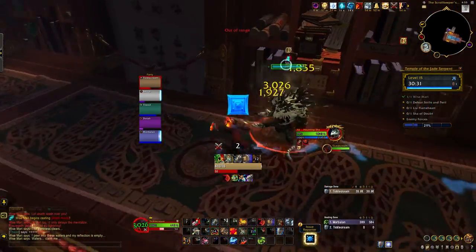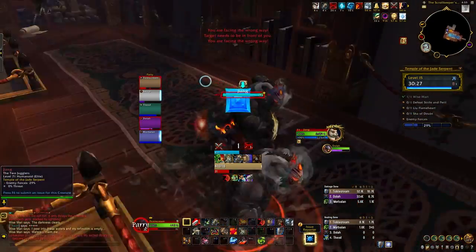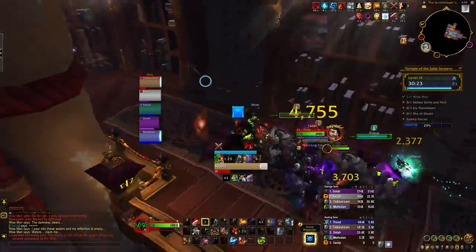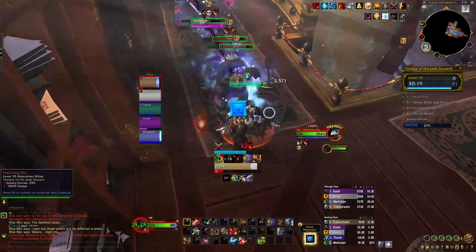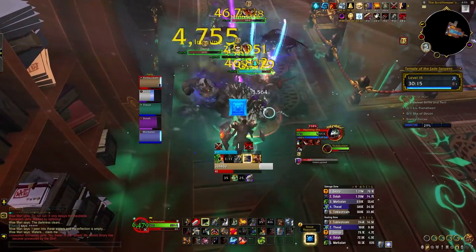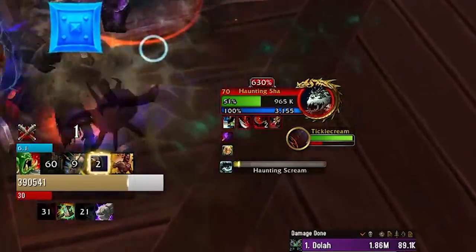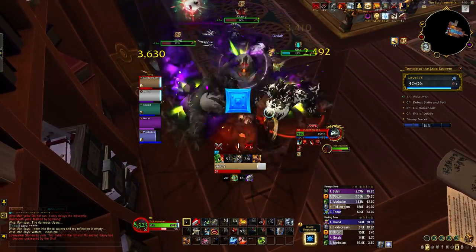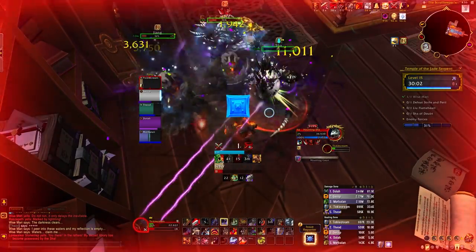First you'll notice a Haunting Shaw. These will cast Haunting Gaze, which will deal shadow damage to their target. Their more important cast will be Haunting Scream - you'll only need one melee kick to cover this cast. If it happens to go off, you'll be feared for 6 seconds, so kick this at all costs. You'll also have to face off against a few of these mobs throughout the rest of the instance, so take note of their mechanic.